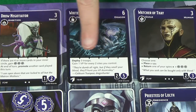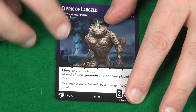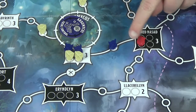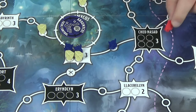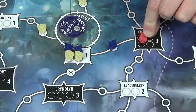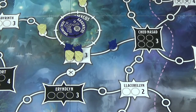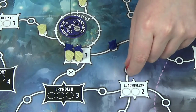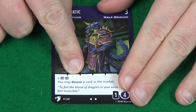Some cards, such as the cleric, will allow you to move an enemy troop. So if I have presence somewhere, I could move that enemy troop to any empty space on the board. Where I'm moving it from I must have presence, but where I'm moving it to I don't need presence. Another ability a card might grant is to devour a card.